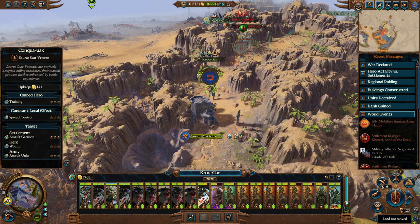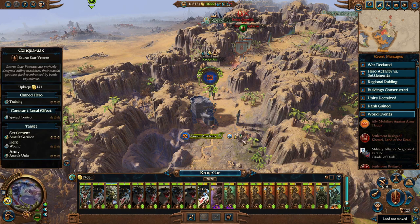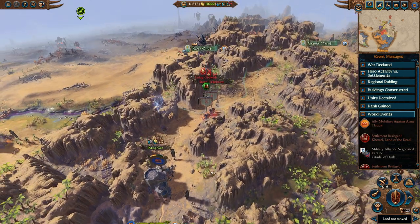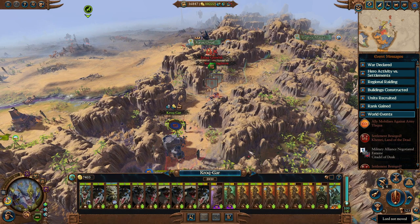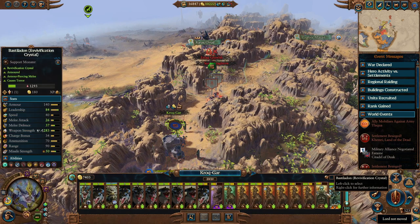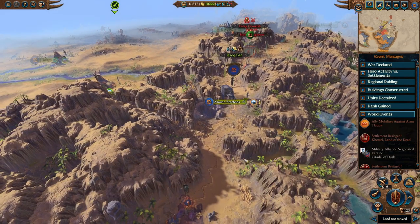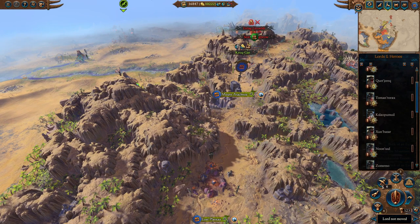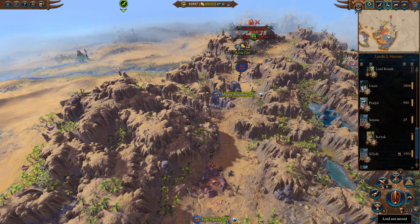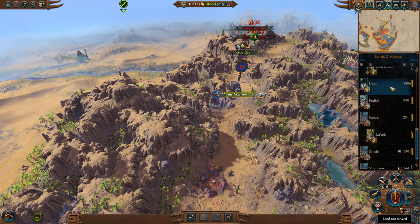This army is recovering. We probably want to pull the Shredder of Lustria into a slower army, because as you guys pointed out, it doesn't really fit - it's always lagging behind. We might also not need this Bastilodon with a Ravification Crystal since we don't take too much damage anyway. We might replace that with something else, maybe another Scar Veteran, because that would give us another Carnosaur. I'm going a bit crazy with the Scar Veterans at the moment.